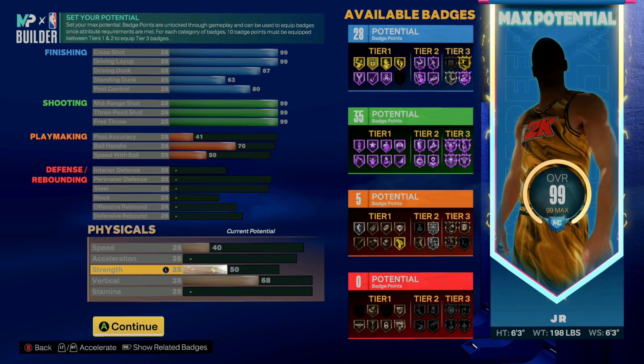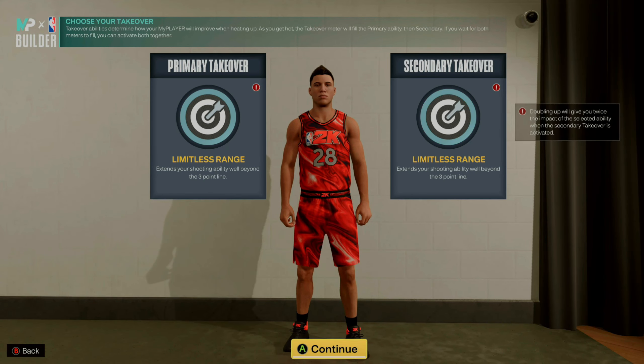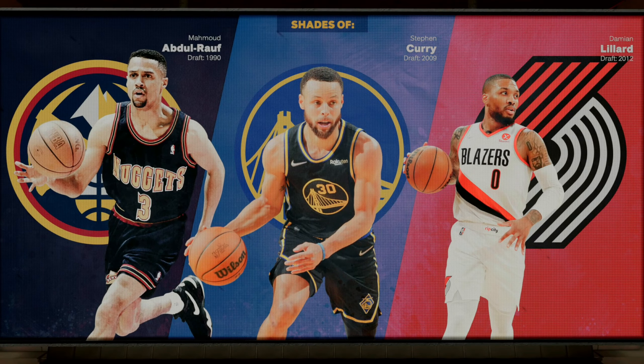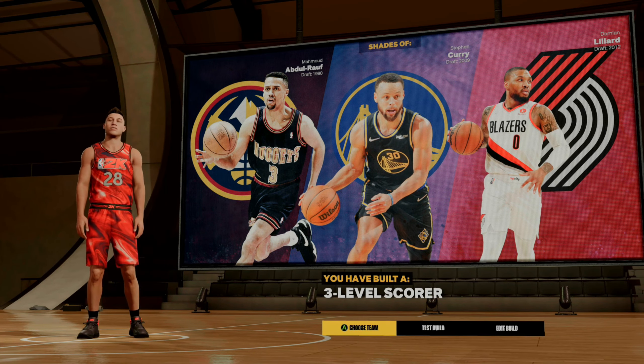We upgraded finishing and shooting so we get the best tendos possible for this build. Hit Continue, choose any takeover — it doesn't really matter — then hit Continue again. It's going to tell you the build is complete; hit Yes. As soon as you see the name pop up, hit Start My Career. You can see this build comes out as a three-level scorer. Hit Choose Team.